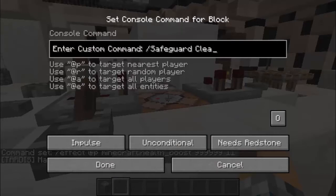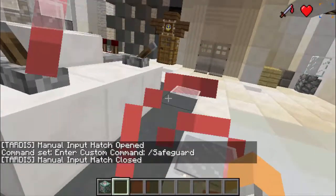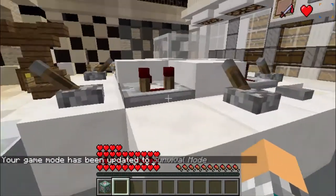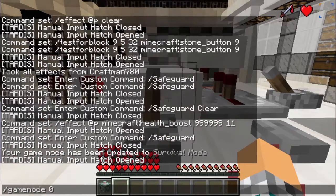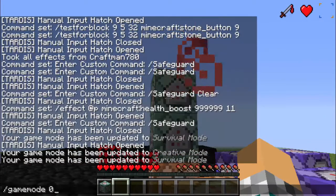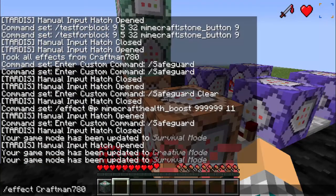Let's open this back up and make it say slash safeguard. Close the hatch, press that. And since I'm in creative mode, it might do that. Game mode zero — that is way too many hearts. I want to have a single layer of hearts.